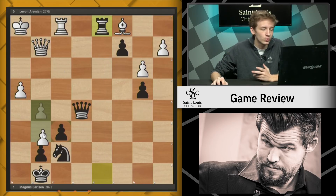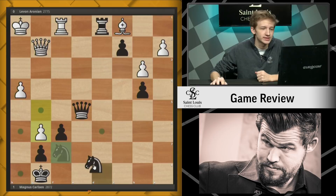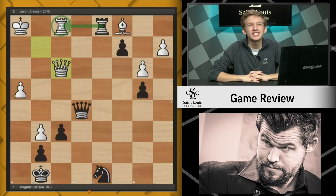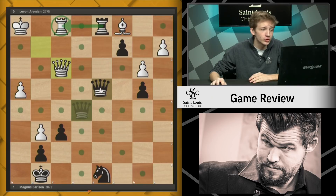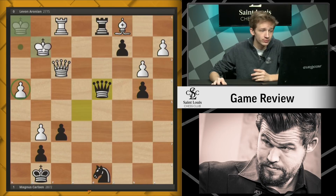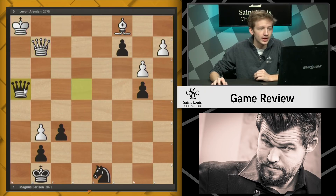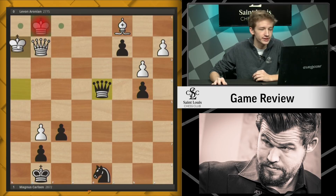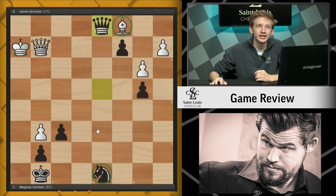Instead we see Rd1, and now white plays g6, starting to feel some pressure around the black king. Levon is trying to find some chances. Nd8 was Magnus's choice, and after Qf3, Magnus makes an awkward decision — he plays Rxf1. I would have much preferred Rd4 or even Qd4, eyeing the weakness on h4, which would really have been the end of the game for Levon. But after Rf1, things start to get complicated. We see Qa4 check, Qg2, black takes this pawn, but after some more checks it's unclear how to get rid of this bishop on c1 with the knight stuck back on d8. While black should be better, he's by no means winning anymore — it's actually quite difficult.